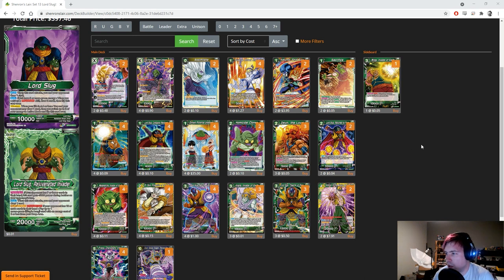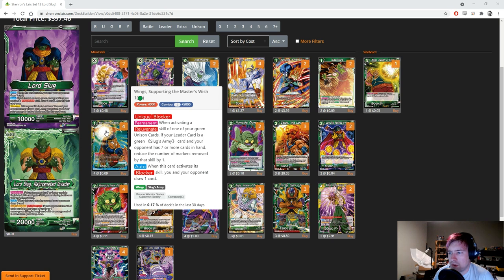We did get some new cards. Specifically, we got the new one-drop Wing Supporting the Master's Wish — a unique blocker permanent. When activating a rejuvenate skill of one of your green unison cards, if your leader is a green Slug Army card and your opponent has seven or more cards in hand, reduce the markers removed by that skill by one. That's really handy for rejuvenating early, especially to use the rejuvenate part of Lord Slug's awakening to draw two and flip over.